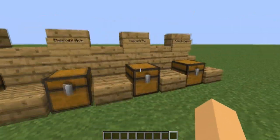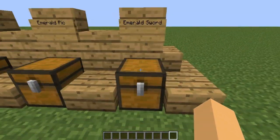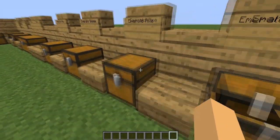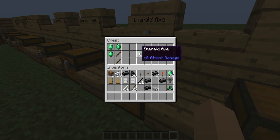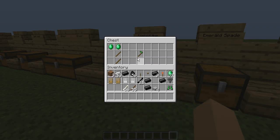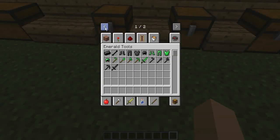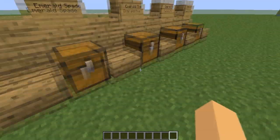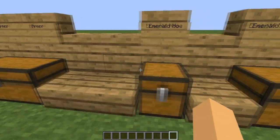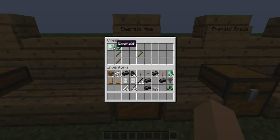The Emerald Tools are pretty easy to make, just like a normal diamond sort of thing. You have the stick and two emeralds, and it's the same formula for the pickaxe, axe, and everything else. They are like one or two hit points more than the diamond stuff. So the diamond sword is seven and the emerald sword is nine, which is pretty good. I reckon they should be a little bit higher since emeralds are pretty hard to find, and diamonds seem to be easier to find than emeralds.